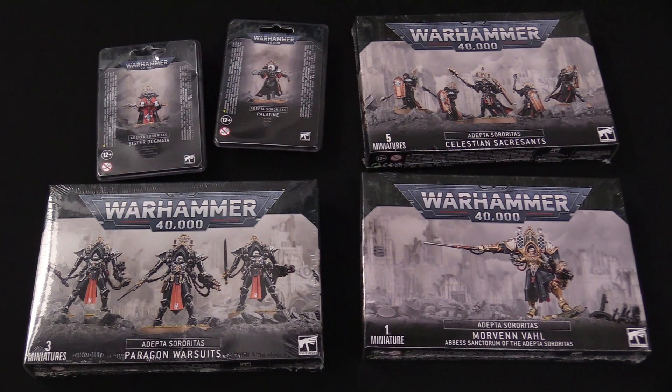Hey everybody, I'm Adam here for Bowls. We're back again with another quick unboxing — it might not be too quick today. We have a lot of stuff to cover because it's all new Sisters of Battle stuff: the new Sister Dogmata, the Palatine, the Celestian Sacrosanct, the character Morvenn Vahl, and the Paragon Warsuits. They're all brand new, so let's dive on in.